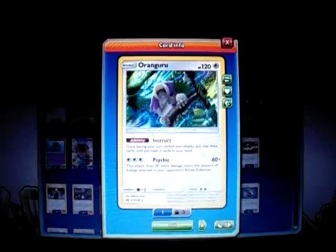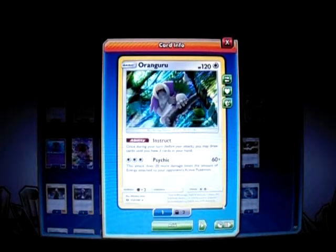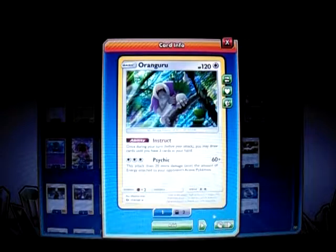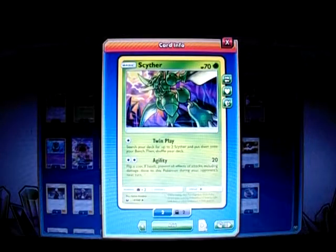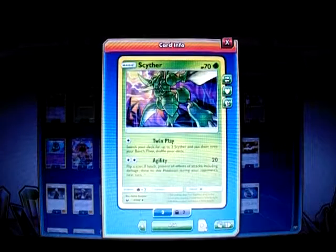The deck plays 1 Oranguru for that Instruct ability to draw up to 3 — good just in case you start getting supporters and need to draw them out. It's a 4-3 Scizor line. The Scyther has 70 HP, Grass type, and a 4-3 Twin Claws so you can search down 2 Scythers and put them on your bench — like a Pokemon Fan Club for Scyther. And Agile for 2 energy does 20; flip a coin and if heads you avoid all damage effects during your opponent's next turn, so you can use Agile and they can't touch you.